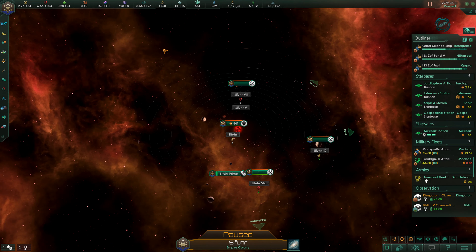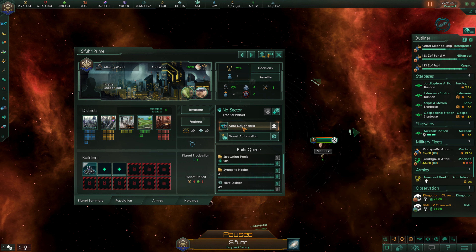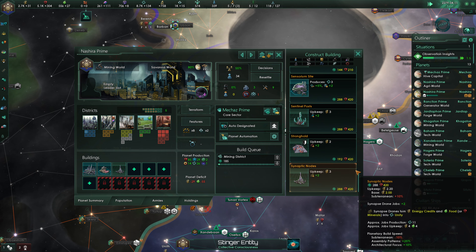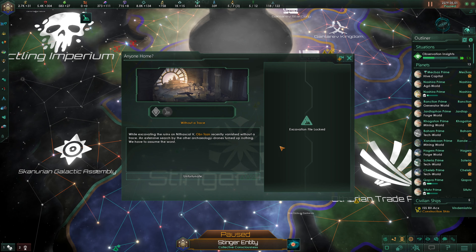We established our colony up here — grabbing a spawning pool, synaptic node, and hive district to get it growing. This mining world needs a job so we'll build a mining district. It feels weird that we don't have access to mining processing centers.